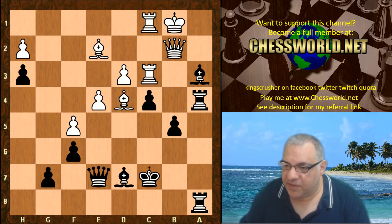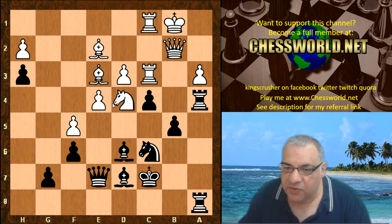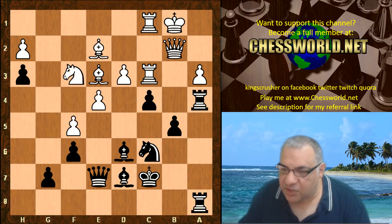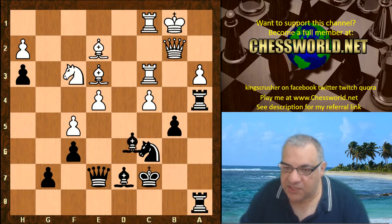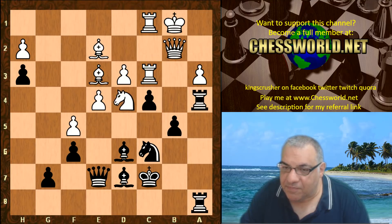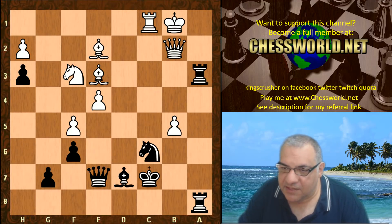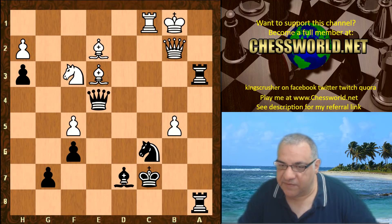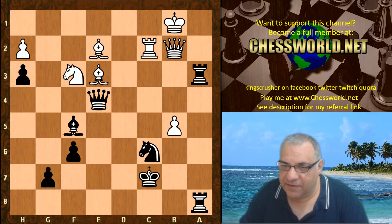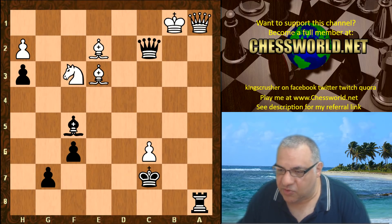Knight d4, Knight takes, Bishop takes, Bishop takes a3 — not only winning the pawn but winning an exchange. White still dare not take on c4 because of e4 dropping. There's also a variation: d takes c4, Bishop takes a3, Queen takes e4 check — and in that line Bishop takes f5, then Rook a1 check, Queen takes c2 checkmate. So Knight d4 was preferred — winning the exchange without allowing that e4 check.